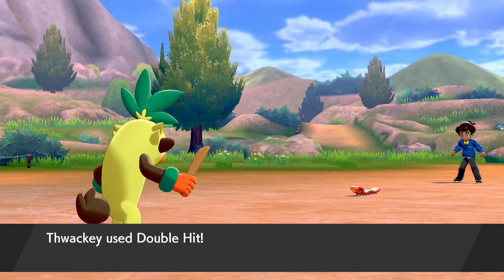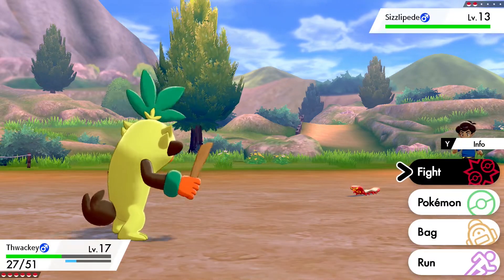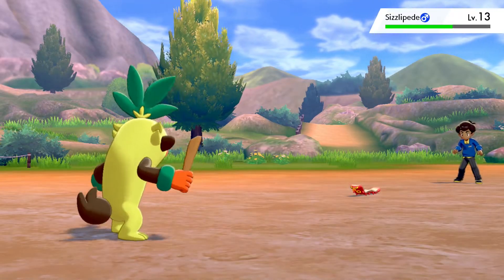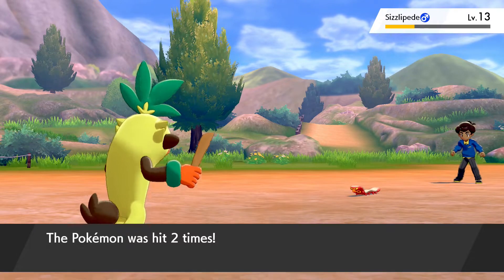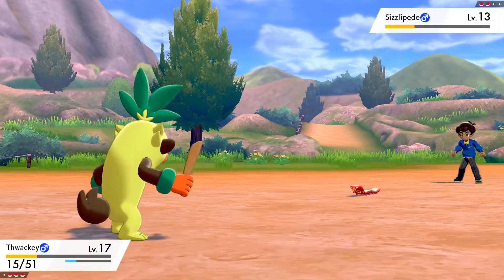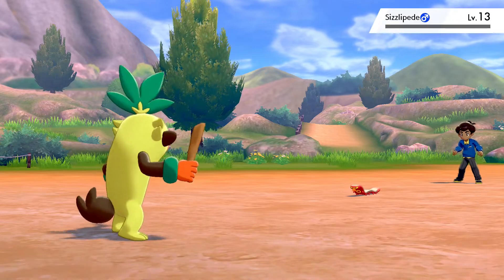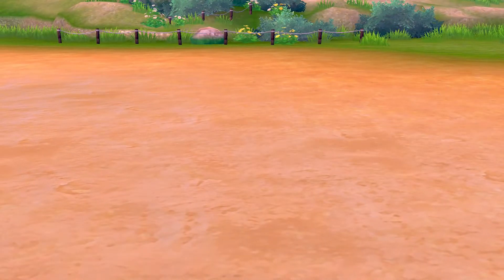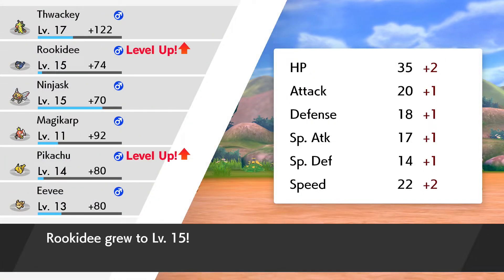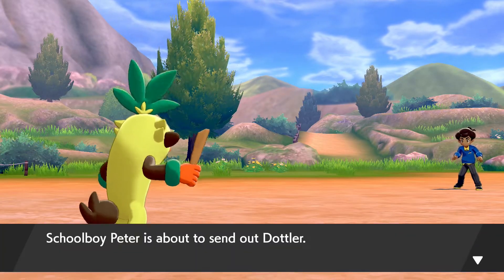Let's do hits on him. Let's hit that little buggy — Ember! Please don't hurt me. Another double hit — sweet, bye. Sizzlipede fainted. And it's Rookidee and Pikachu both — neat. Doppler. Let's use Rookidee here — it's wacky.